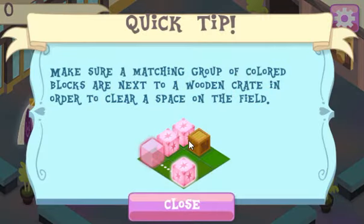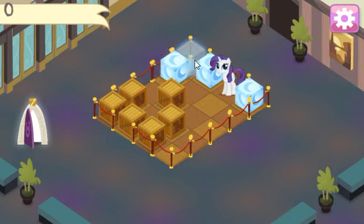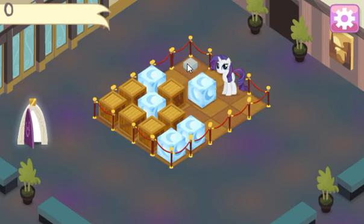Let's see. Make sure our matching group of colored blocks are next to a wooden crate. Come on, over here. Oh, there we go. Let's see. Oh, there we go. Let's get over here. Yo, this is actually pretty tricky.